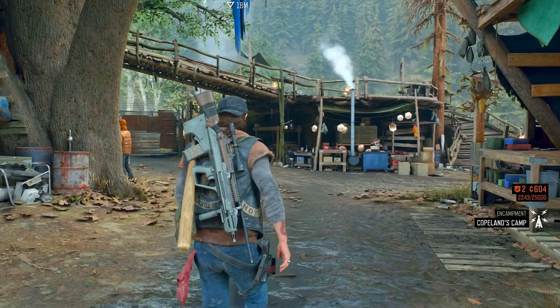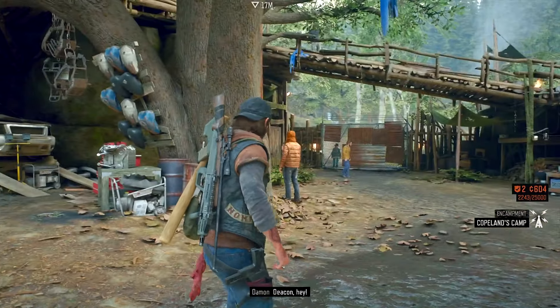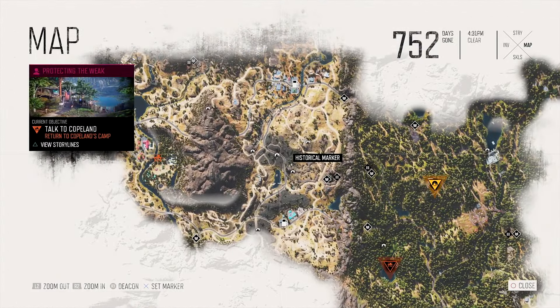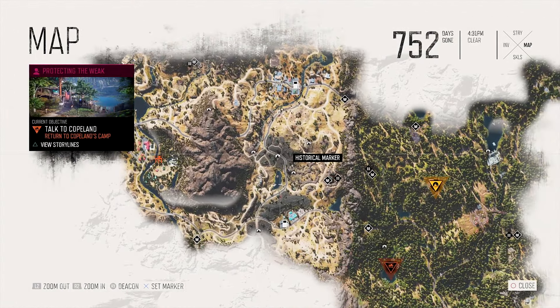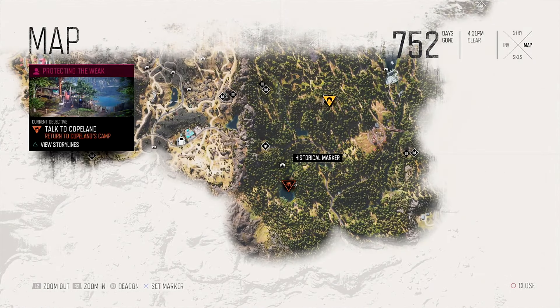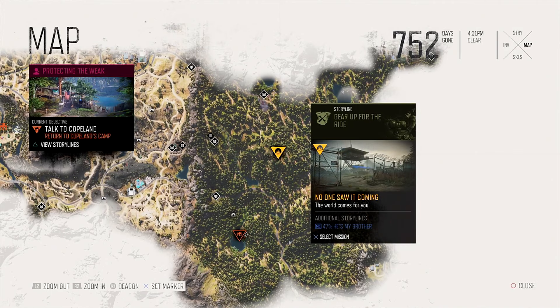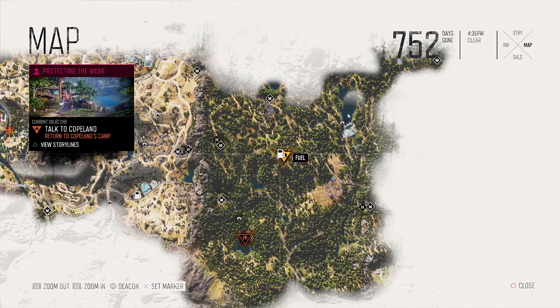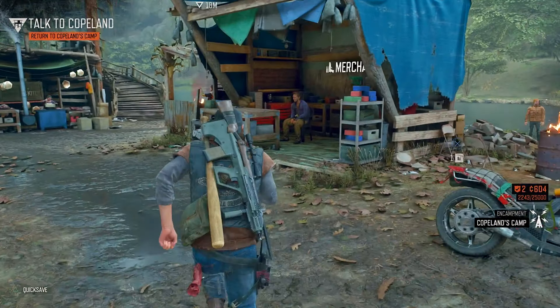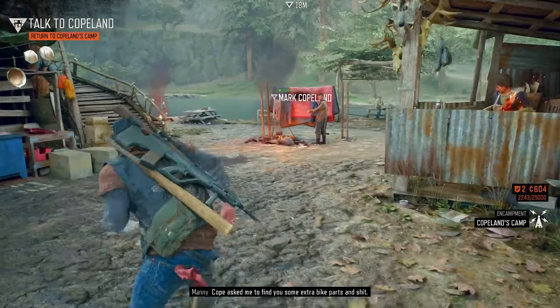G'day guys, I'm WaddleGaming and welcome back to Days Gone Survival Mode. Last time I think we did some stuff up in Tucker's region, we went and rescued Lisa and sent her down to Lost Lake. And now we've got this ominous warning: 'The world comes for you.' So we're definitely doing that today. I think that's the Lost Lake entrance. Let's go talk to Cope real fast.